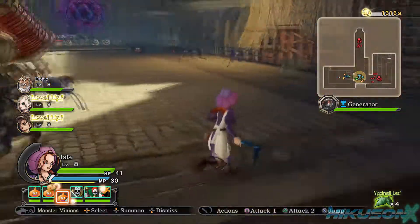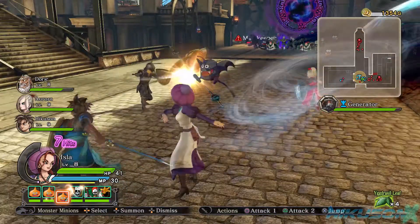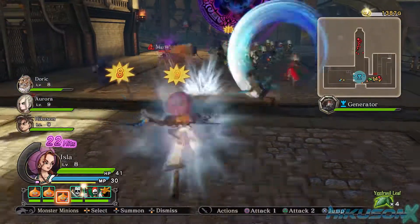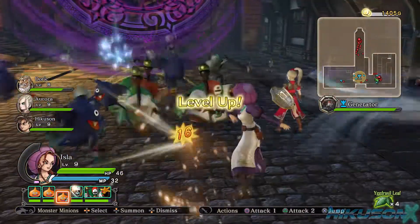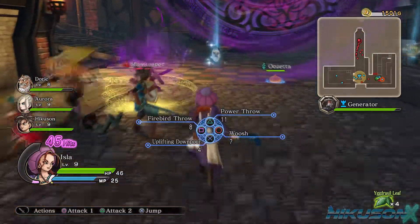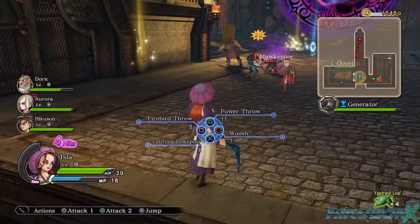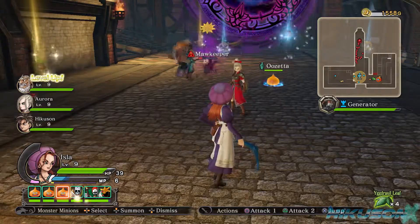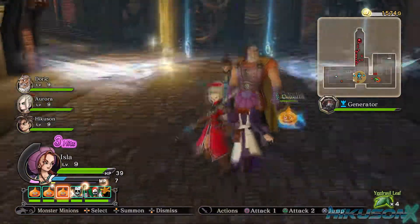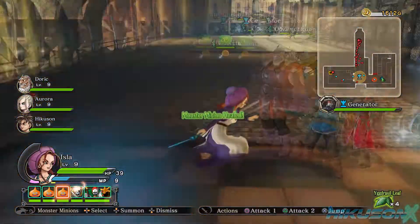We've almost destroyed that - switching to somebody else. For her, as soon as she grabs it back - let's try Power Throw, see what this looks like. She's definitely good for keep-away. Once you get used to her she's pretty cool. Our maw keeper has appeared and we're full on coins. The map shows where they're being attacked.